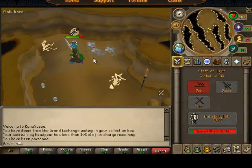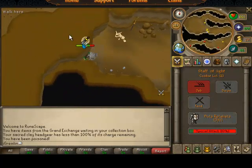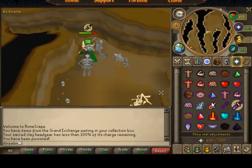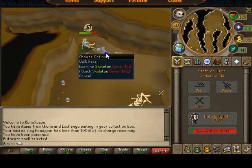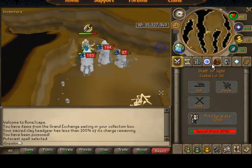After you kill a few, they'll start spawning. You have to hide under this ledge, because if not, the crumbling rocks will get you and you'll keep losing HP. You want to attack the skeleton that's in the middle so you can get the most XP, freezing all three of them at once. See what I mean? It's a lot of XP.